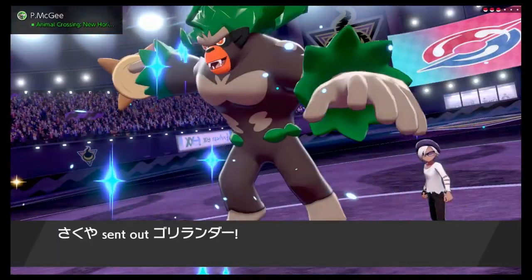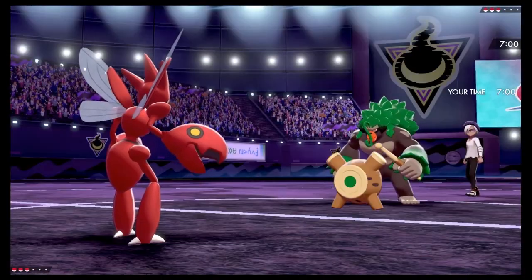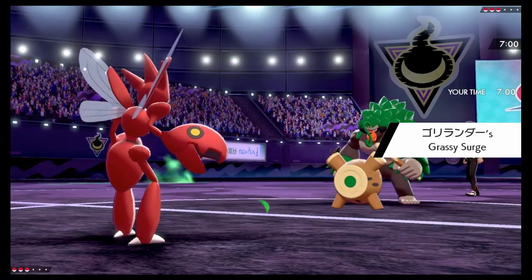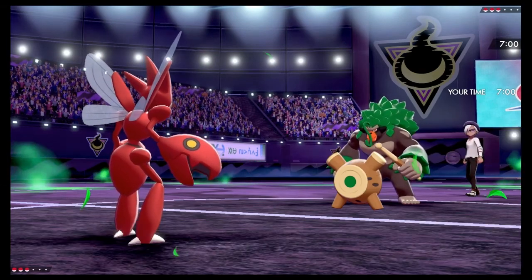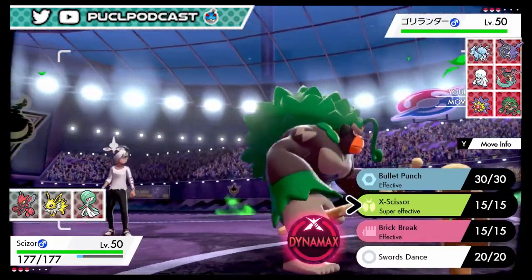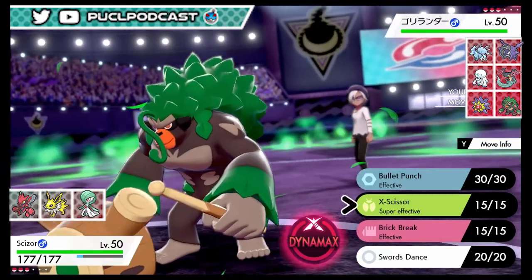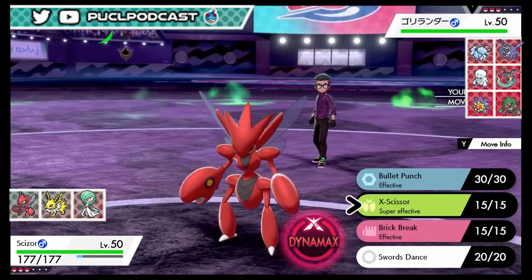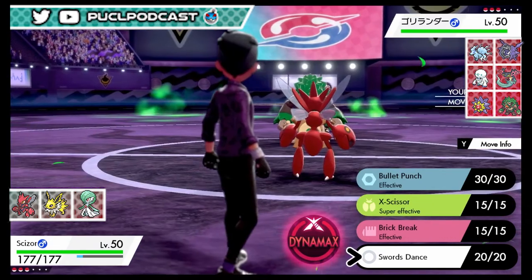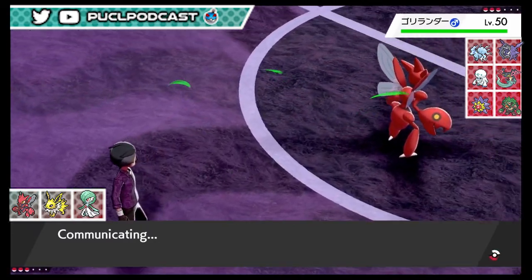He sends out Rillaboom - interesting lead. We don't care, we have X-Scissor. Do we want to go big? No, I think we just click X-Scissor, or maybe Swords Dance? We could Swords Dance because we have our Focus Sash - whatever he sends out we're not too worried. We four-times resist grass. I'm going for Swords Dance, being a little greedy.